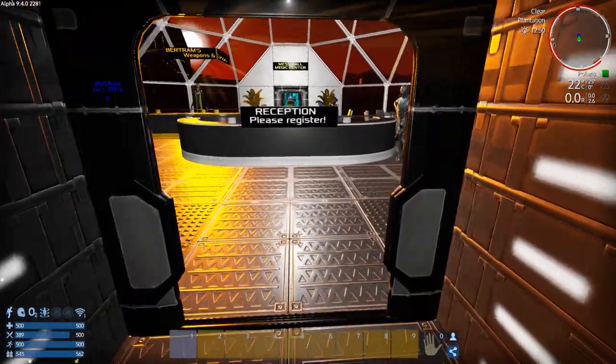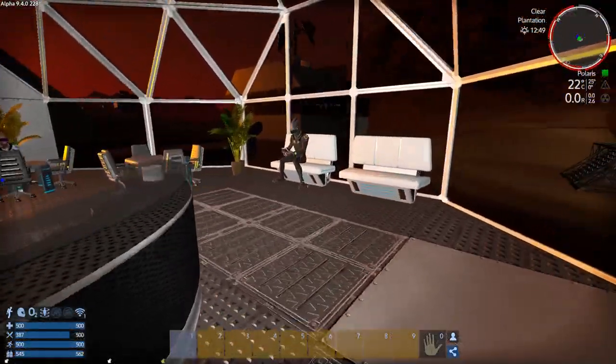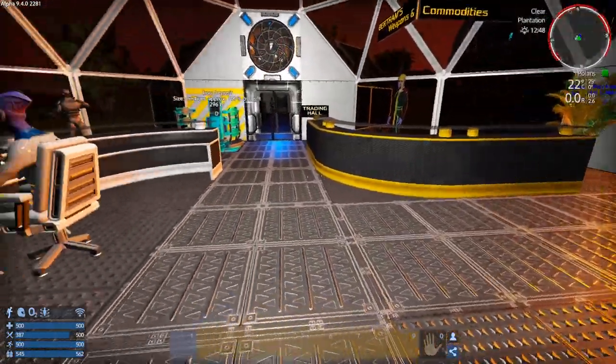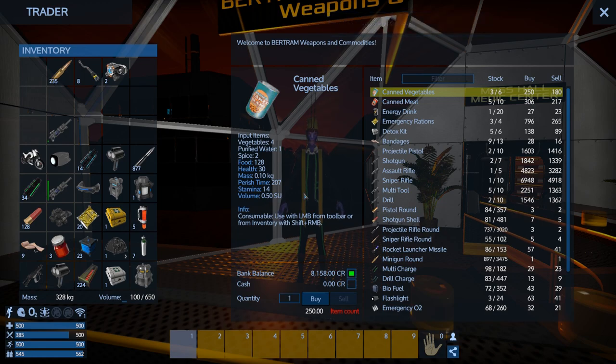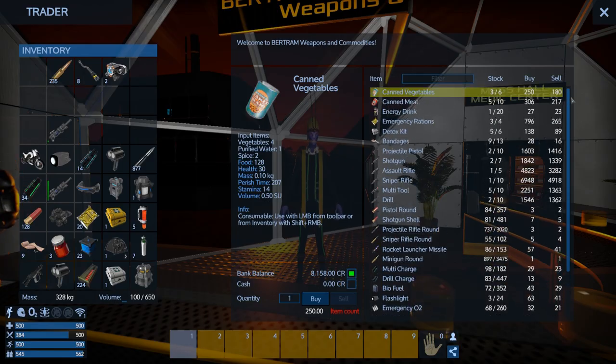Biotech trading. Let's go into an easier view. What do you guys got for sale? So this guy's weapons and commodities. He'll buy multi-tools, he'll buy the basic weapons. He sells drill charges.